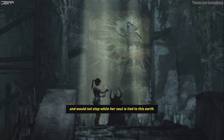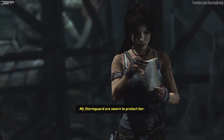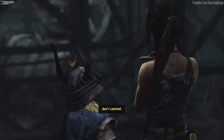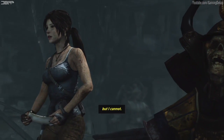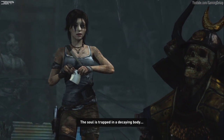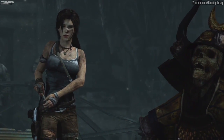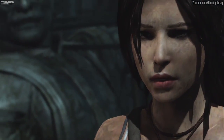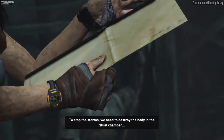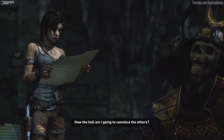'And would not stop while her soul is tied to this earth. My storm guard are sworn to protect her — they must continue, but I cannot.' The soul is trapped in a decaying body — that's what's causing the storms. To stop the storms, we need to destroy the body in the ritual chamber. How the hell am I going to convince the others?